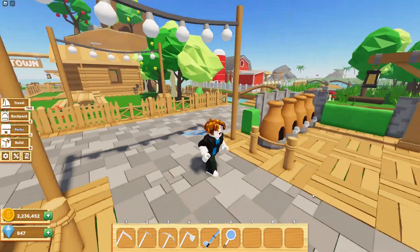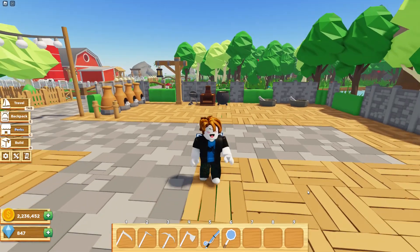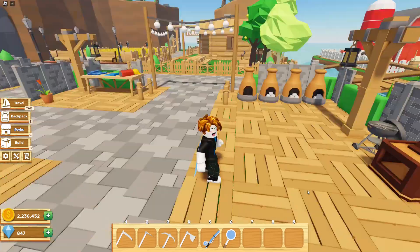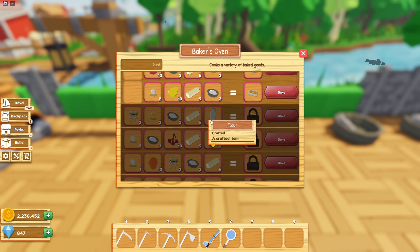Hey everyone! Today's video will be a quick tutorial on how to make flour in Farmstead. Flour is one of the newest ingredients required for a variety of recipes. As you can see here, it's needed for all of these foods and also all of the ones that are locked down here.